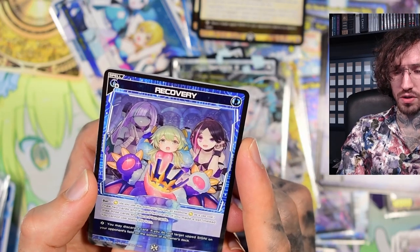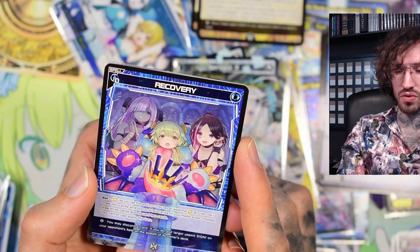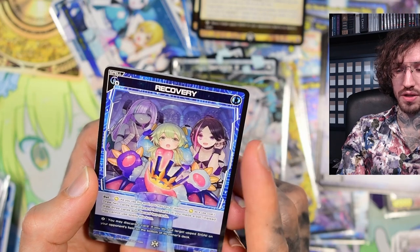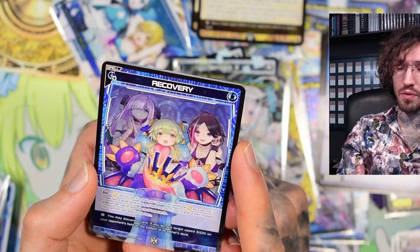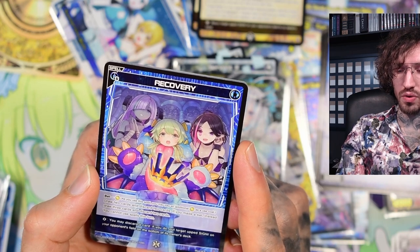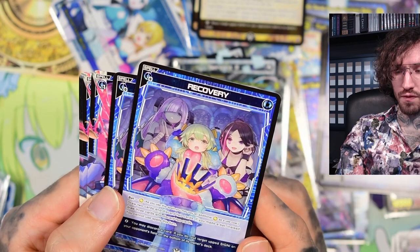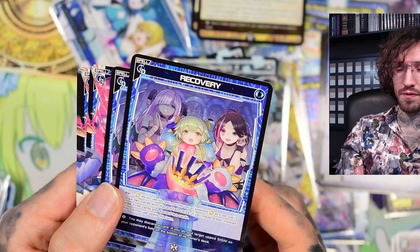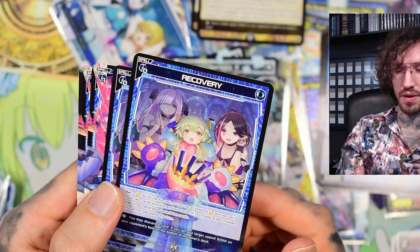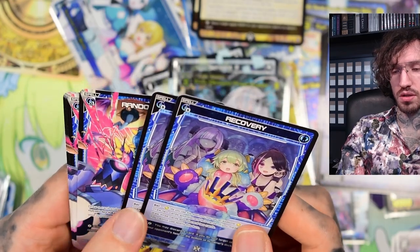Recovery - I don't play this in my finished deck. You draw two cards and discard two cards for aggressive cycling, or pay an additional coin to draw three cards and discard two cards, but you cannot use spells this turn. The life burst is: you may discard a card, and if you do put a target up signi on your opponent's field on the bottom of its owner's deck. I just don't like this one.